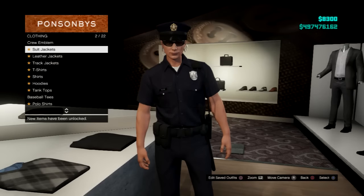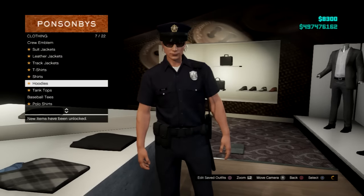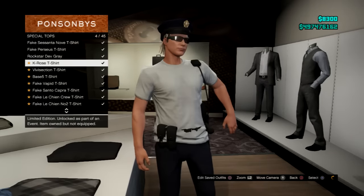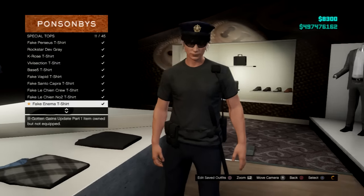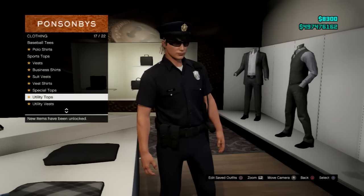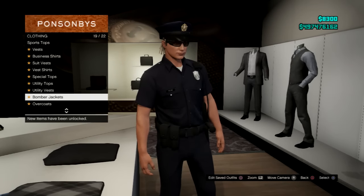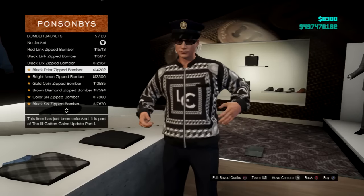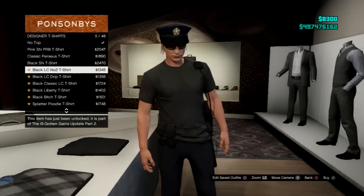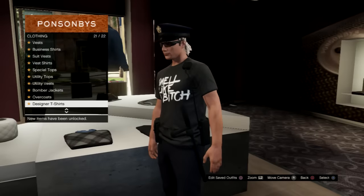Now we put on the cop outfit — go to Tops, then Shirts, and there you go. You can change the shirt of the cop outfit, change the pants, change anything, and the cop belt will still be there. Hope you guys liked the glitch — it's very simple to do, it just takes a lot of steps. Make sure you like this video and comment below if you have any questions and I'll try to answer. See you guys later.